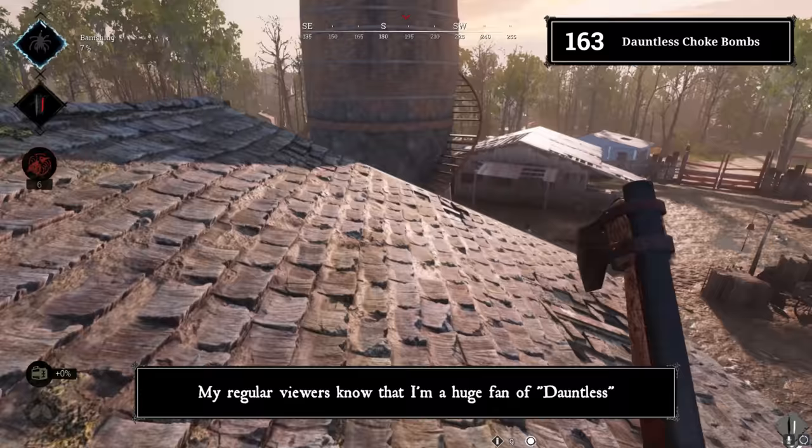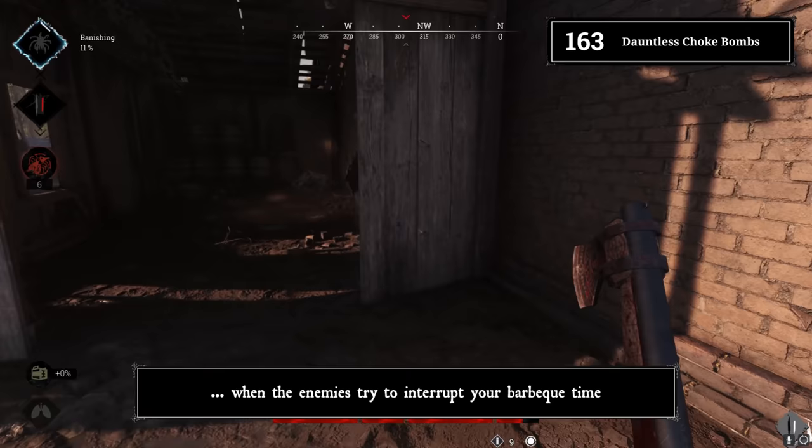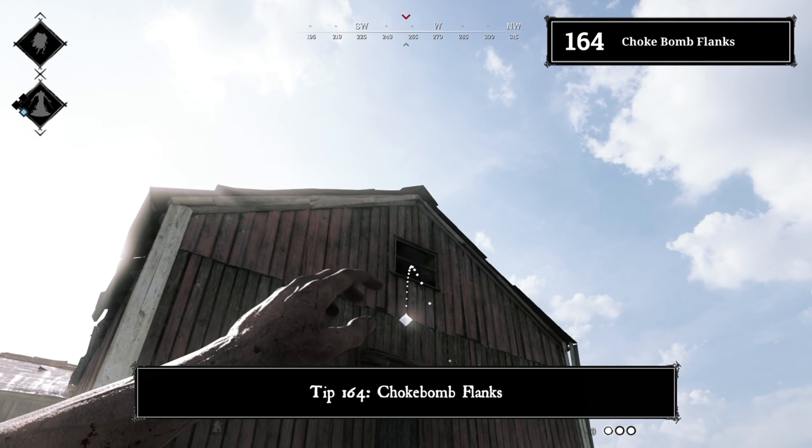Tip 163: Dauntless and choke bombs. Dauntless is great not just for putting out explosives people toss at you, but also for putting out choke bombs when enemies try to interrupt your barbecue time.